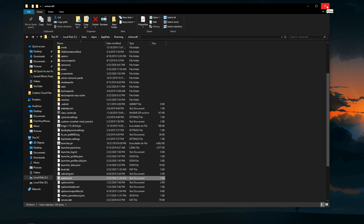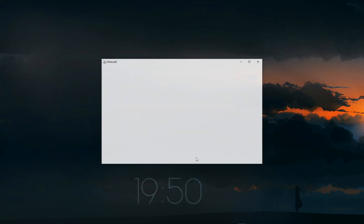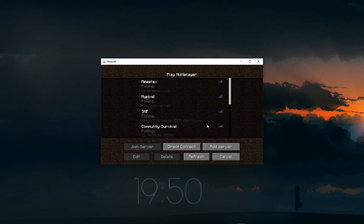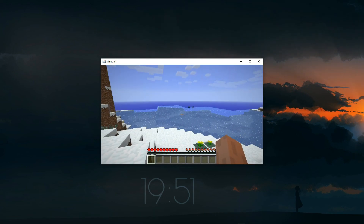Delete options.txt. I won't delete mine since I'm not having an issue, but if you cannot load up old versions of Minecraft like 1.2.5 or earlier, that's the number one fix. Once you've deleted it, close the folder, boot up the game — you'll see the old Mojang logo load up.